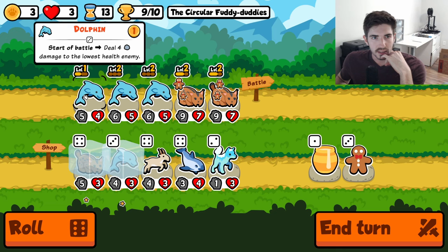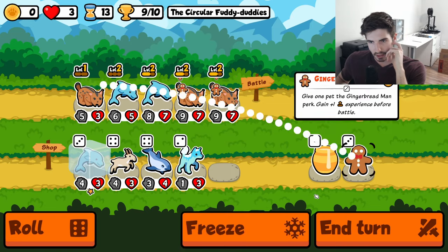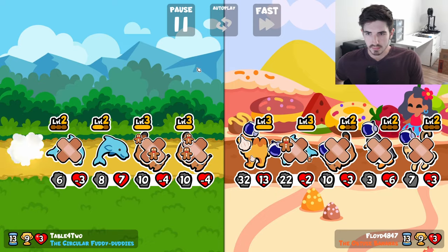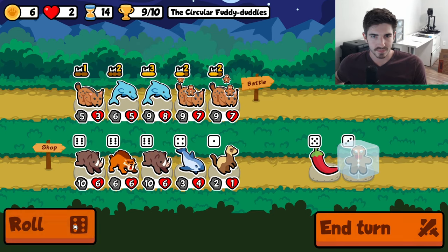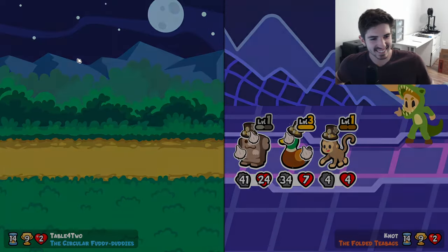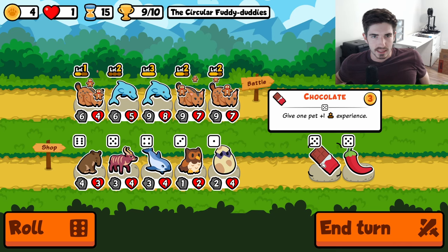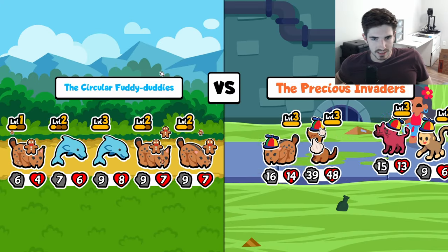So we have to think: do we level up a Dolphin, or do we get a Lynx here? Lynx does more damage, so I think we Lynx, and then get the level three Dolphin next turn. Hold on to the Gingerbread. Oh, this is a real test here — he's too strong, they're getting scaled up, that's scary. There it is. We can Gingerbread next turn on the Lynx. I think we've reached the limit. We didn't get the 10th win early enough, and now it's too late.